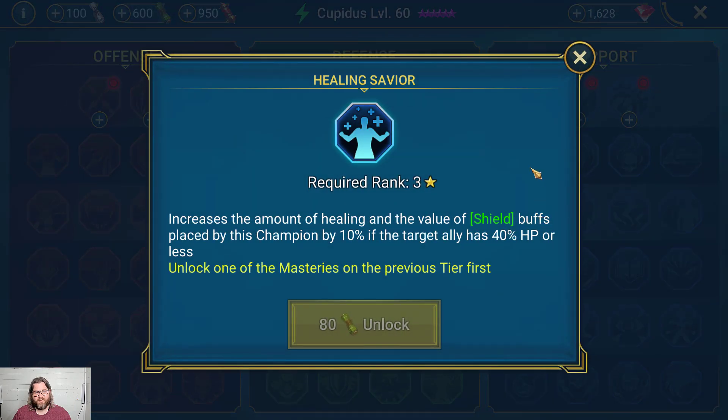A lot of people follow up with Healing Savior, which increases the amount of healing and value of shield buffs placed by this champion by 10% if the target ally has 40% HP or less. When it matters most, you get that bump — an extra 10% on top of the 5% from Lay on Hands, which really helps keep that champion alive. You'd like your champions not to get to that point, but this has actually saved quite a few of my teams in the early to mid stages of the game.